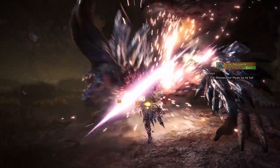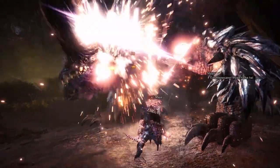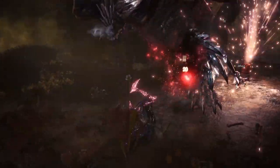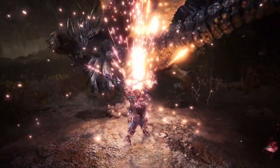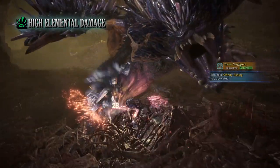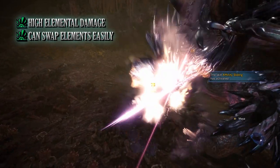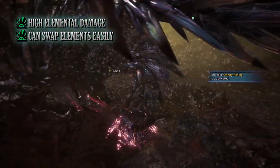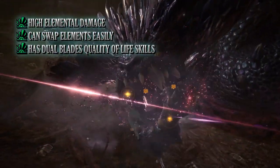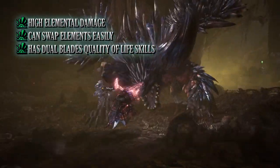You can swap out the Death Row Dual Blades if you want to use a weapon with a different element — in which case remember to swap out the charm as well as the Dragon Jewel. As for pros: the biggest is its sheer DPS output, able to bring down monsters quickly when taking into account elemental weaknesses. It can use any element by swapping weapons, charm and that single jewel. It also makes great use of quality-of-life skills like Marathon Runner, Affinity Sliding, and Health Boost.